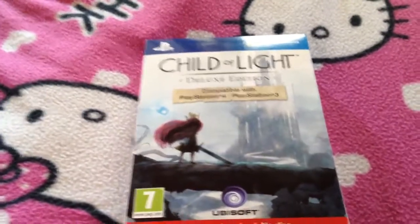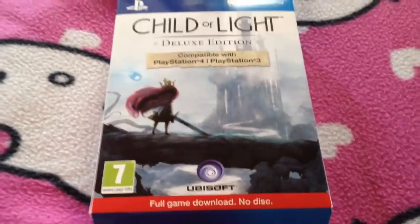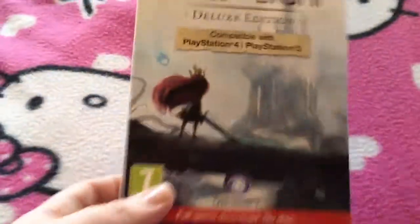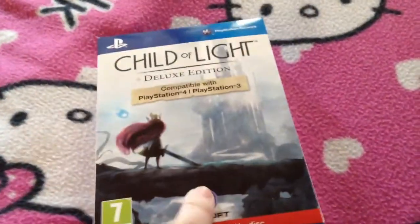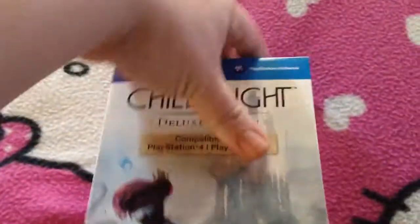Excuse the Hello Kitty background, I thought it'd be better than just the grey couch that's always there, so something a bit more entertaining for the eye or something. So yeah, the deluxe edition comes in a box. It's a download, not a disc. Shows you the stuff on the back, what you've got. But let's just open it up instead and see what goodies we've got.